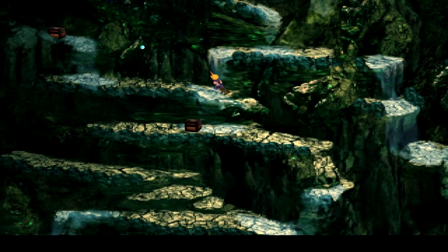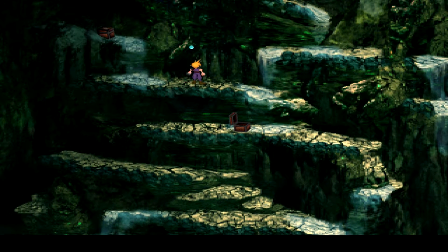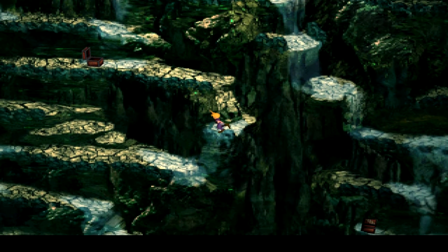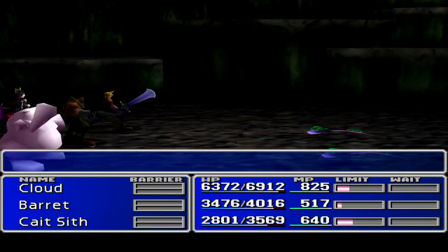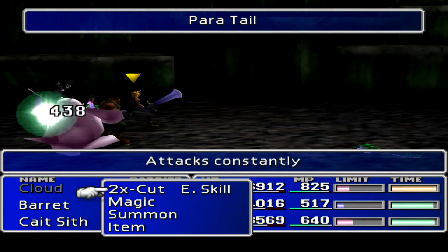Titan — I think Titan's gonna max out in here while we're looking for battles. We've got an Elixir. We can go up here and — hey, there's a materia there! HP Absorb materia. What are these guys? Parasite.